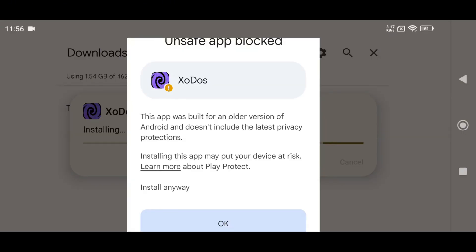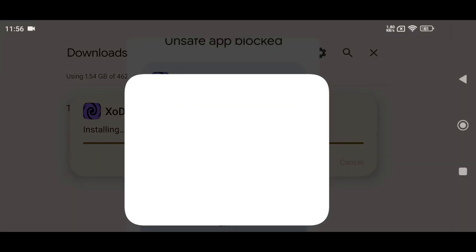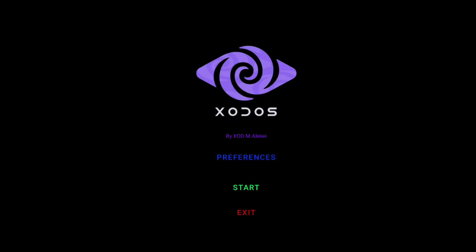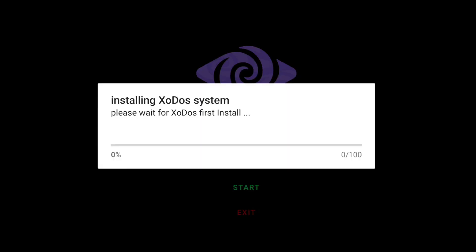You might get a warning that the app will continue or not, but this is just a Google Play warning because it's an unknown app not from the Play Store. And you're done — it's installed. When you launch the app, it will ask for permissions like storage access and notifications. Grant them, and it will start downloading some system files.